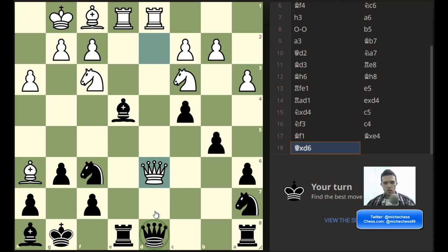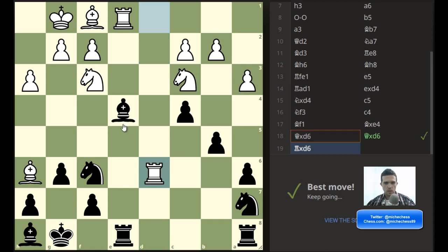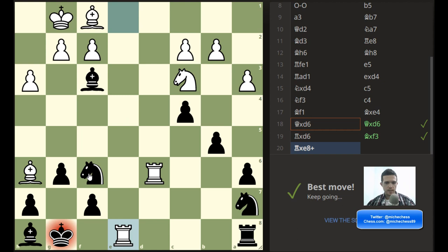Let's analyze this again. Queen takes queen, rook takes queen is the only move. Bishop takes knight, the rook is hanging. So the only move for white is rook takes rook. And then instead of taking with my rook, I capture with my knight. I'm taking the rook so they are not able to take the bishop. I will be able to save my bishop in the next move once they save the rook. Queen takes queen first, bishop takes knight discovered, and then I retreat my knight and attack the rook. So I'm saving my bishop after this.